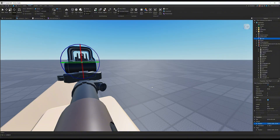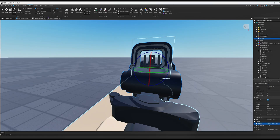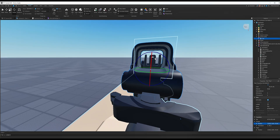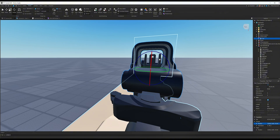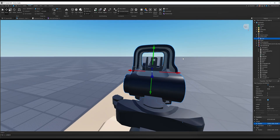Now make sure the center of the iron sight is aligned with the actual scope — just move it until it looks good.